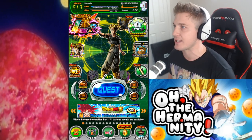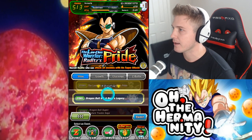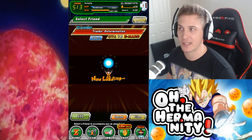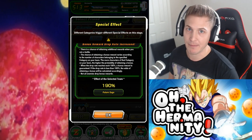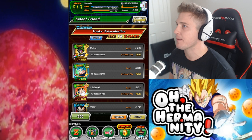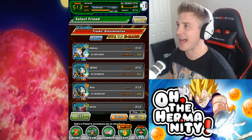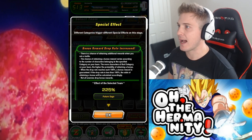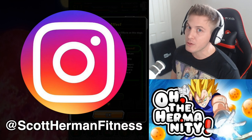Before we go into training for LR Trunks, I want to show you guys the event so you know exactly what I'm talking about, and I want to show you my team as well. You're gonna have to go to stage four and do 16 stamina. If you click up here you can see it's Future Saga category type units you have to use — so filter by Future Saga. And whenever you get a chance you want to pick an LR because it'll give you the most boost. I have a 225% effect boost when I run this event.